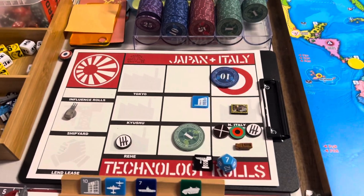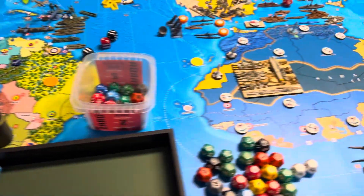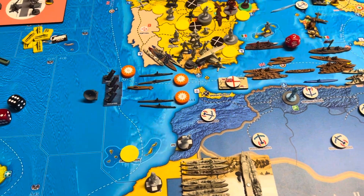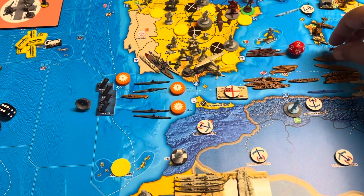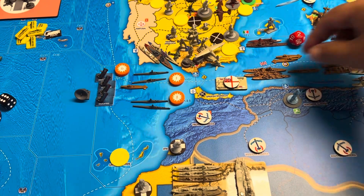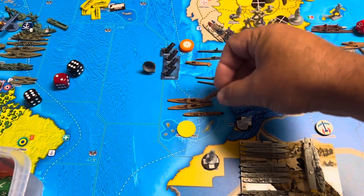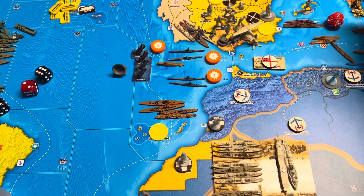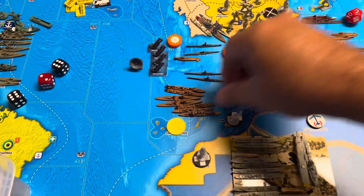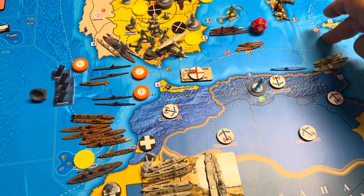All right, so that is it for Italy. I do have some movement — we're going to do some maneuvering here, give the Americans something to think about. We're going to take our entire fleet except for the coastal subs, which is two heavy cruisers, four battleships, four destroyers, a light cruiser, torpedo boat destroyer, and a battleship. We're coming out of M2, into A44.